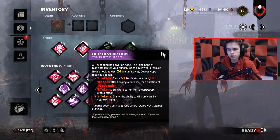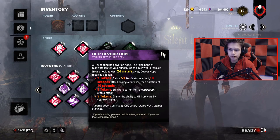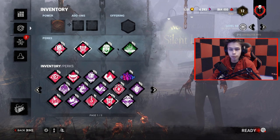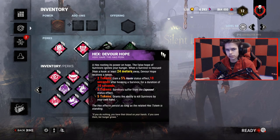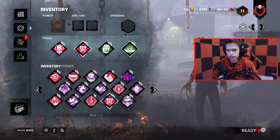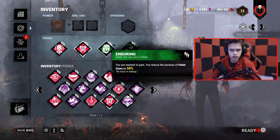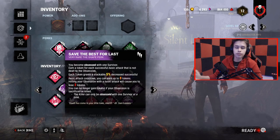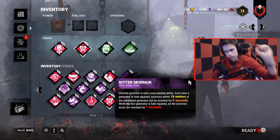I want to make sure that basically, once this one-shot is active, I want to make sure people cannot do much in the chase. Once I get my exposed status effect, I'm going to be pretty ruthless about pallets in the beginning. And once they're gone, any pallets that are left obviously won't work because of Spirit Fury, and I also have Enduring just to kind of run that combo into the ground a little bit.